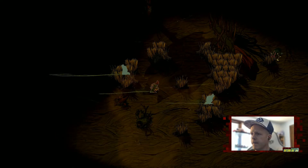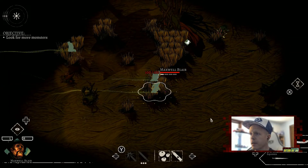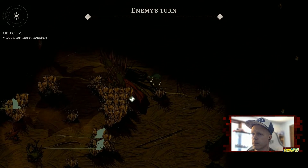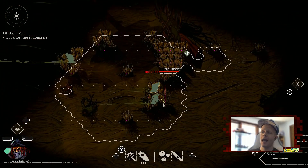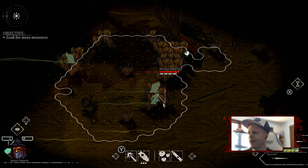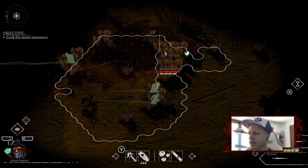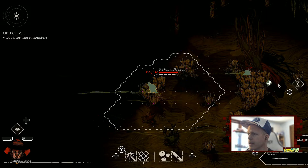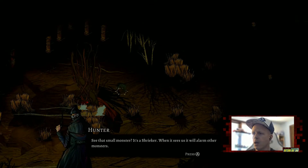We look for another enemy. There's extra movement range but we need to watch stamina — we may need turns where we do nothing and just rest to recover. One of our guys is already tired out. Then we spot it: a shrieker — when it sees us it will alarm other monsters. We don't have to kill it; distract it and focus on the brawlers.